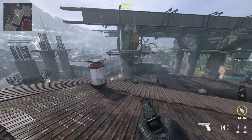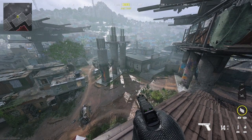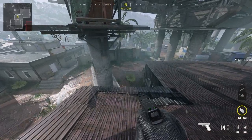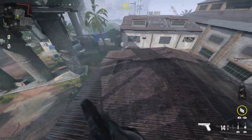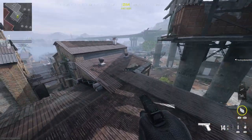Now that you're up on top of the rooftop, you actually have a vantage point of the majority of the map. But it doesn't stop there — you can actually get onto the pillars right here using an invisible wall. If you walk out here, you're actually going to be floating and can move around up top. Just do not step over the edges, because that's where the invisible wall stops.